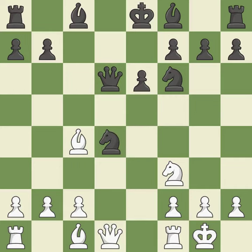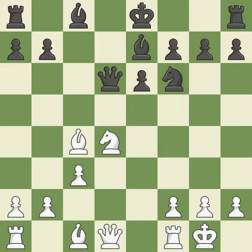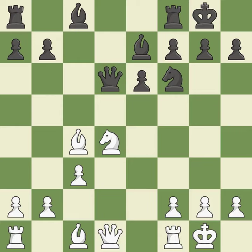Nxd4 captures the knight and attacks the knight on f3. Nxd4 captures the knight on d4 and centralizes the knight where it attacks many important squares. By moving a bishop from its initial square, this activates it. Castling gets the king to a safer square, out of the center of the board, while also developing a rook.